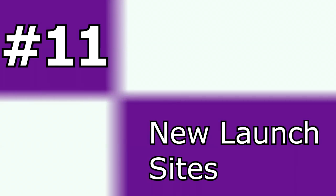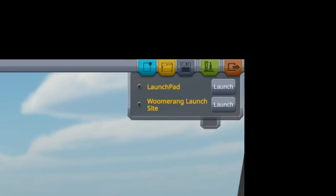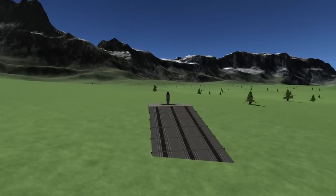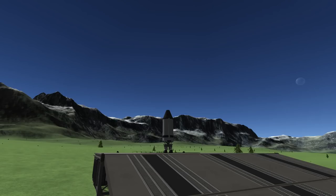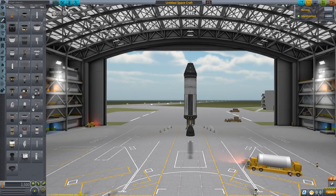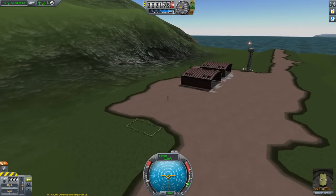Number 11: New Launch Sites. This surprised me in a really pleasant way. When you're done building your vehicle, you can select where you want to launch it from. The VAB offers you to launch from either the regular Kerbal Space Center or the new Woomerang site, which I believe is a take on the Baikonur Cosmodrome due to its geographical position. This will probably come in handy for historic missions — for instance, some Sputnik or Soyuz recreations. And when you want to launch from the SPH, you can either use the regular runway or the island runway.